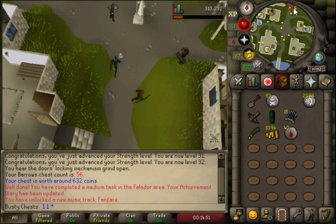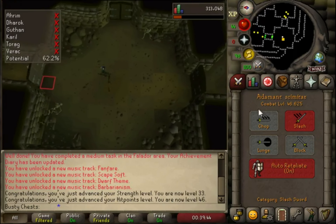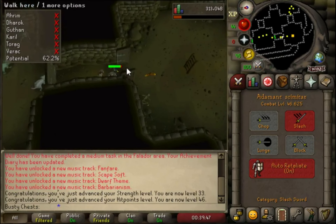Really bad chest there — chest 56. We also got a few more strength levels, 30 to 33, and we got 46 hit points.